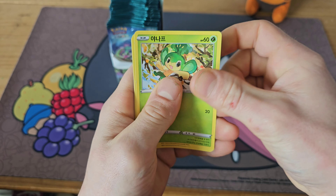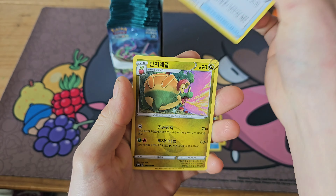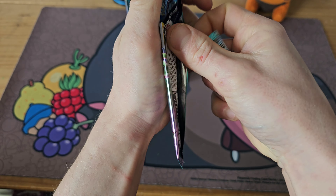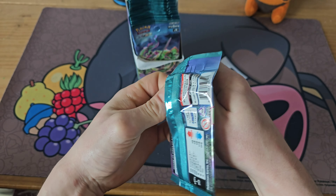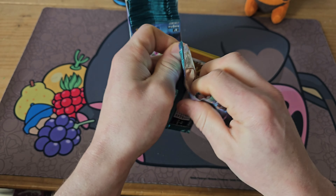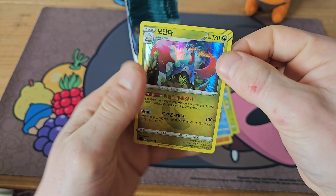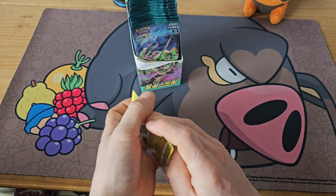Moving on to our next pack — we're about seven packs through with two pulls, that's not too bad. We've got a Clampearl, a trainer, into an Appletun, so nothing on that one. The good thing about Asian expansions like Korean and Japanese is that you are actually guaranteed a special art rare in every booster box. There's a Salamence — that's a cool art for a holo.